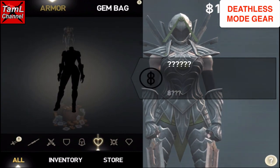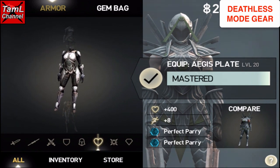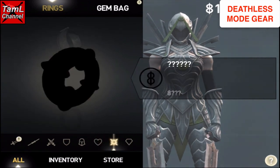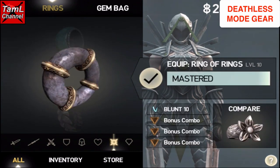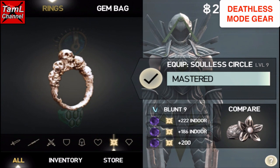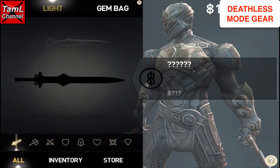Her armor is the Aegis Armor, and you get all of that from the Deathless Mode store. She also has a couple of rings which are blacked out, and again you can buy them from the Deathless Mode store. One is the Ring of Rings and the other one is the Soulless Circle.